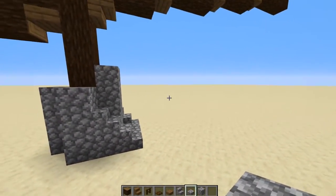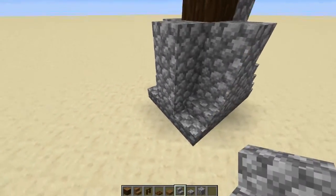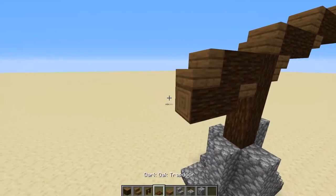On the back end over here we're just going to place two regular stairs like this, and if you want you can add some slabs here, which we are going to do because that actually looks quite nice.